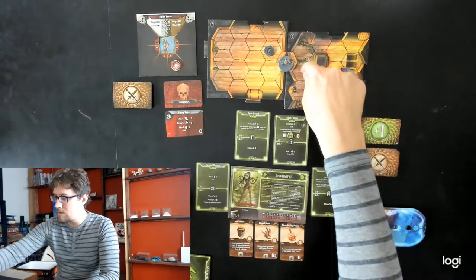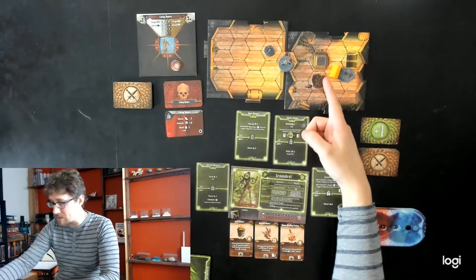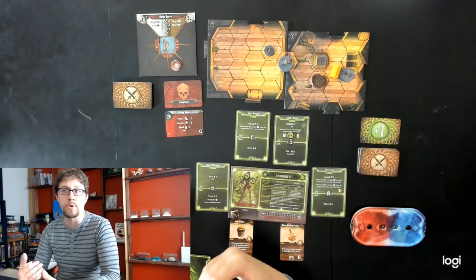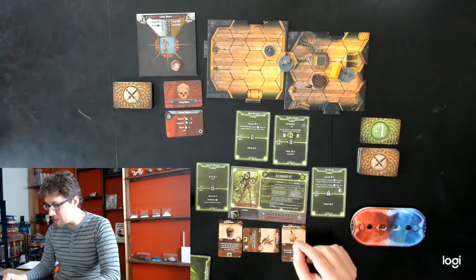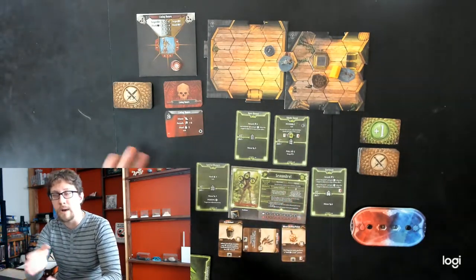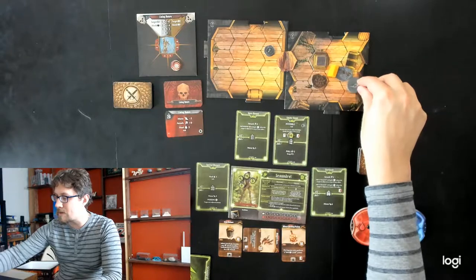I've got four movement points left. I could get to him, but I really want to get into the very back. Normally I can't cross this trap without hurting myself, and I can't go over the pillar at all — it's an obstacle. But I have this item: Winged Shoes. Items are either one-time consumables like healing potions, or once-per-long-rest items like these Winged Shoes. I tap it — to use the MTG terminology — and during this movement I'm treated as jumping. Jumping lets you bypass obstacles and traps without triggering them, as long as you end in an unoccupied space. So with that freedom of movement I go one, two, three, four, and end up properly behind him for my next attack.